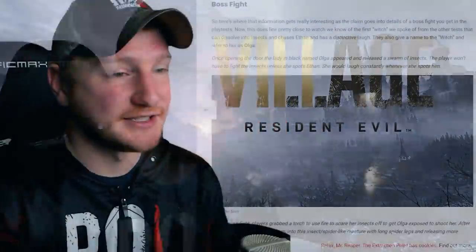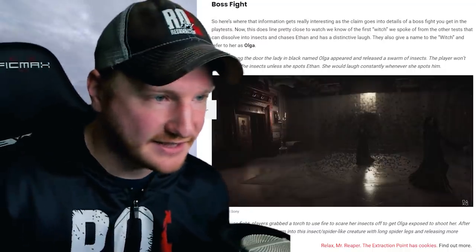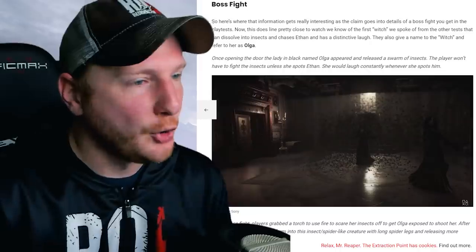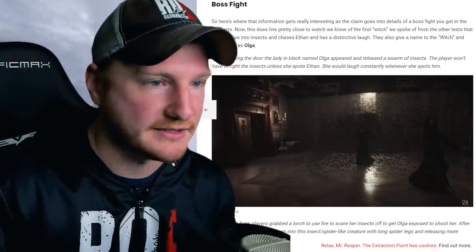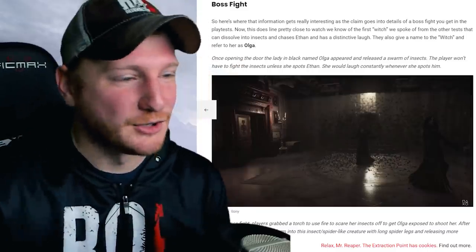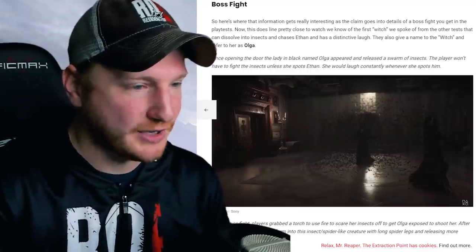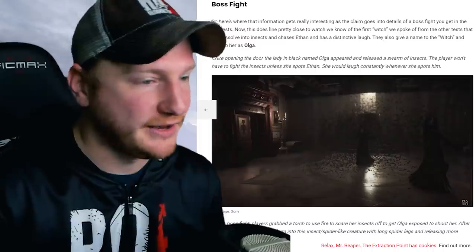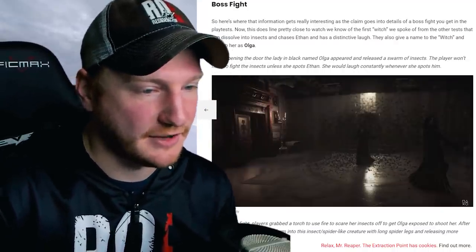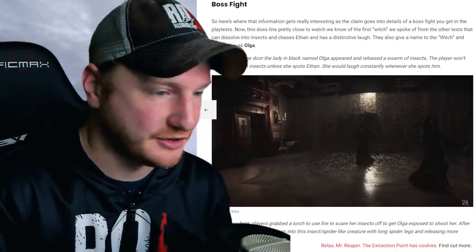Here's where the information gets really interesting, as it goes into details of a boss fight. This lines up closely with what we know about the witch who can dissolve into insects and chase Ethan, and has a distinctive laugh. This also gives a name to that witch: Olga. Once opening the door, the lady in black named Olga appeared and released a swarm of insects. The player won't have to fight these insects unless she spots Ethan — she would laugh constantly whenever she does. Players grab a torch to use fire to scare her insects off and get Olga exposed to shoot her. After a bit of shooting, she'll transform into an insect spider-like creature with long spider legs, releasing more insects from her insect-like bottom. Her human remains are still there but naked and covered with black goo. After defeat she melts, parts of her skeleton covered in goo remain, and she dropped an item. After that the demo ended.